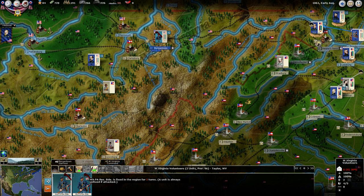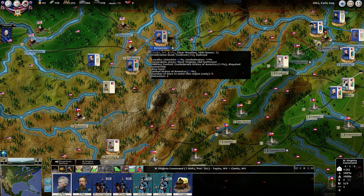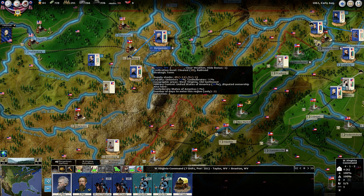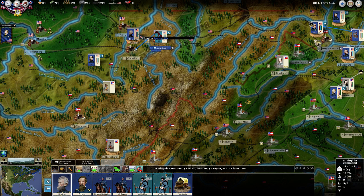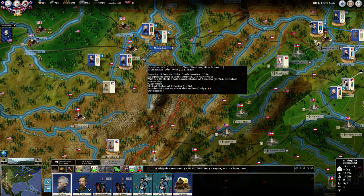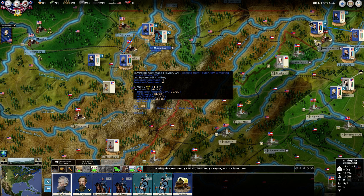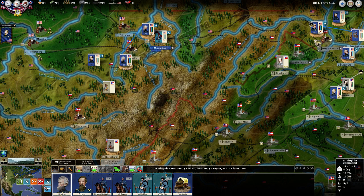I'm going to take this force down here. We can't do rail movement because of military control — the Confederacy has 89% military control of that area, which blocks rail movement. There's no Confederate garrison in Clarksburg, so as soon as we come in there we'll take it. We'll work to get the military control of this region down to where we can use the railroad. One of the things that helps with gaining military control is an offensive posture, so we'll put that on.